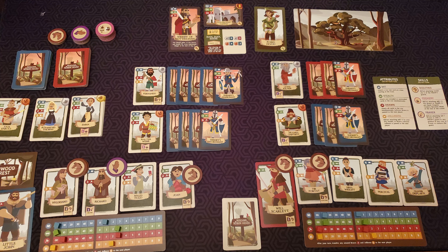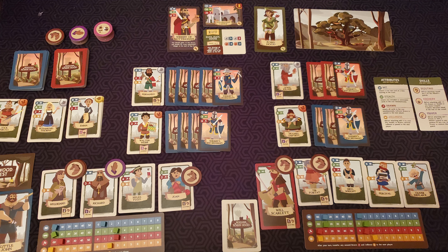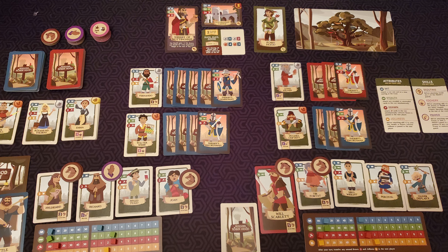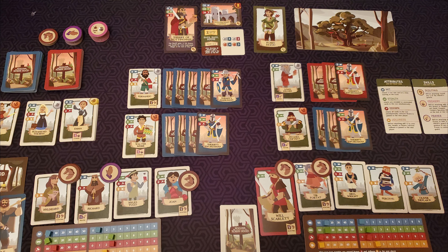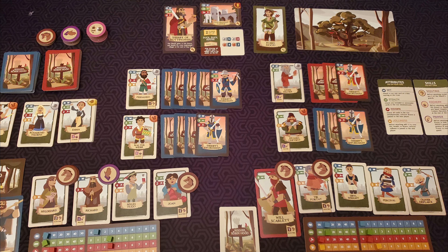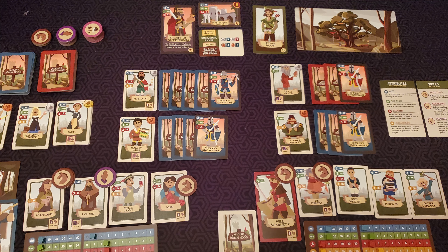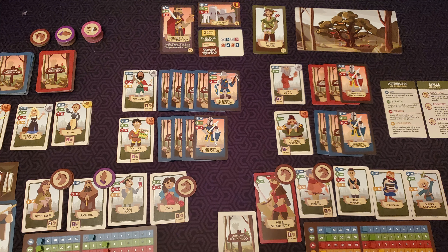Stealth works by choosing any number of guards in a row — revealed or unrevealed — and comparing their total to your total Stealth to see if you defeat those guards or fail, with all those guards staying if you fail. If you have any Jolliness or Brawn left over, that Jolliness and Brawn get sent to the next player to add to their total, except if you are the last player of the round.